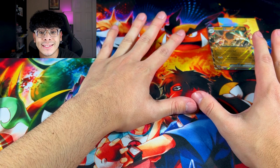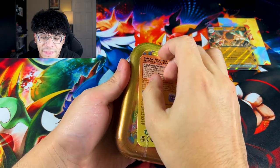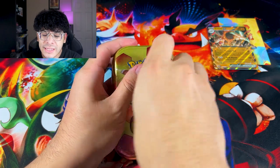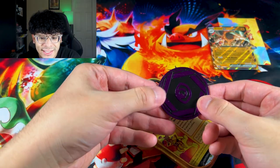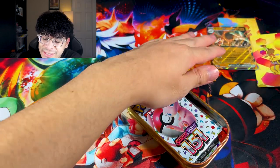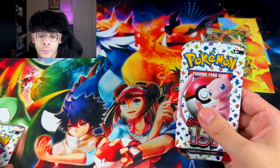Now we can move on to the second tin. We got the Banded Kadabra and the drumstick of Hitmonlee right there. Second tin — can we work some magic? We got a Psychic Energy coin. I do love the coins in these tins because the theme is literally the typing of that featured Pokemon. So we got two packs.